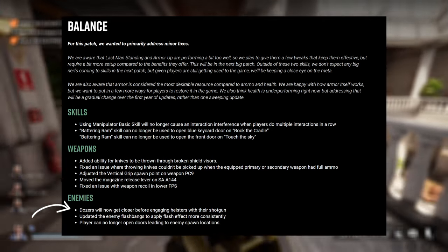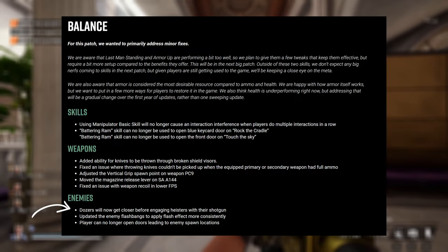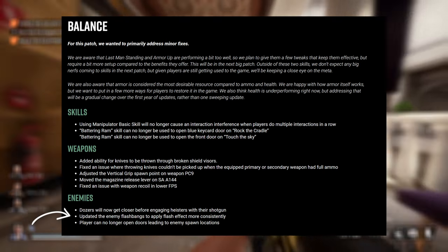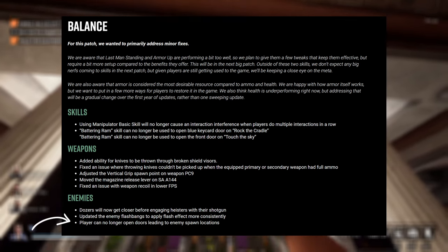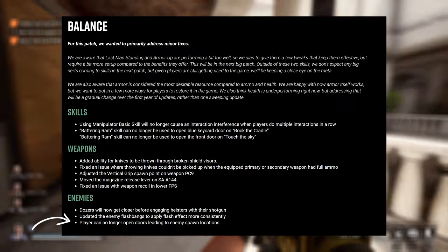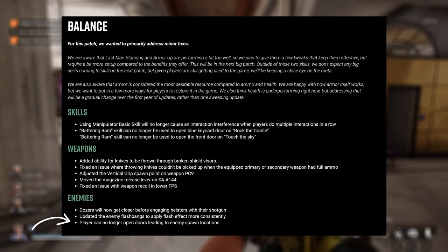In terms of enemies, dozers are getting a bit of a nerf — they were using their shotguns a bit too far away from players, so they'll have to be closer before using them. They've also updated enemy flashbangs to apply the flash effect more consistently, as you could sometimes look at a flashbang and not take the effects of it. And players can no longer open doors leading to enemy spawn locations — it's a shame if you were farming those, but for a balanced game it's good they fixed that.